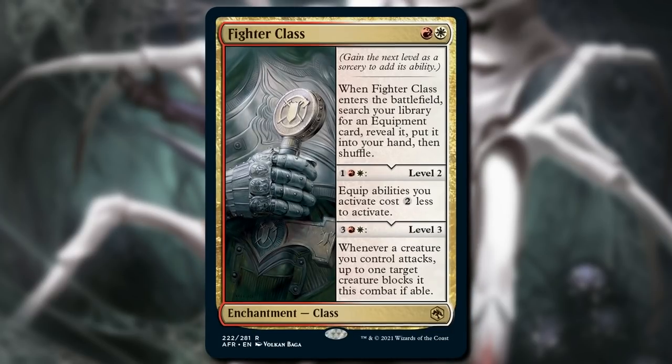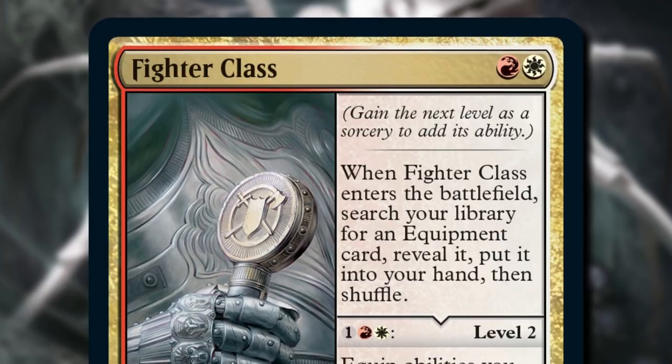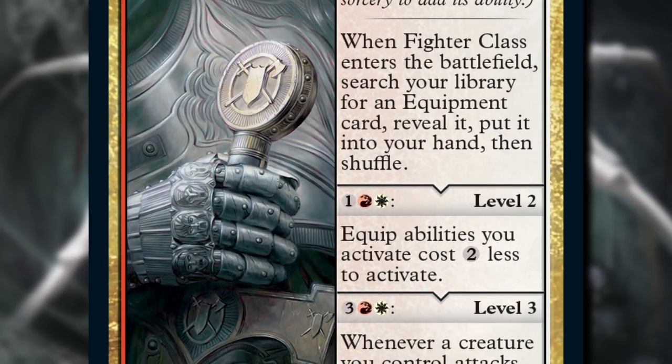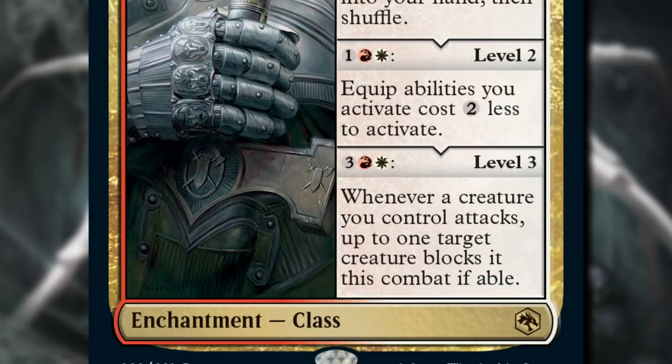Fighters need sweet gear to use, so first things first: go find that equipment. Once you level this up to level two, all of your equipment costs two less to equip. And I'll note that if you're going to equip anyway, this really only costs one mana to use, since two of the mana you would have spent is instantly refunded. And then finally, level three — they're not called Fighters for nothing. You can guarantee your awesome equipped creature gets to fight who they want in combat.